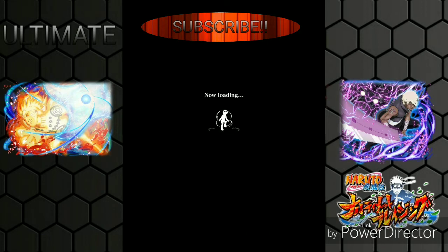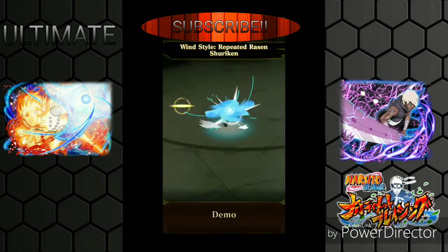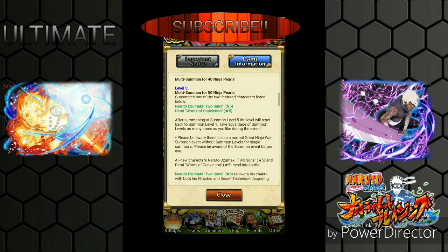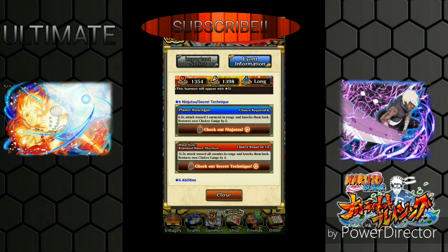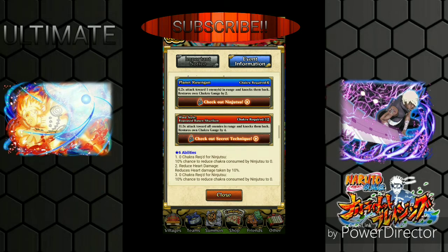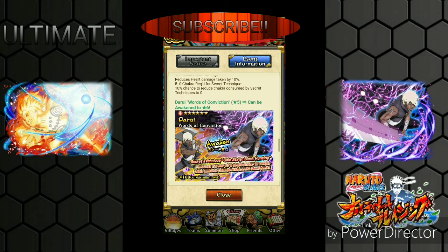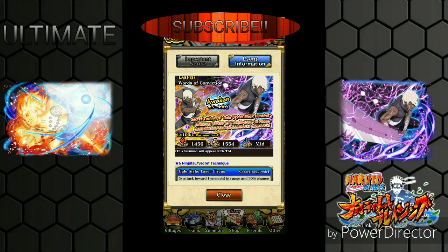His abilities include zero chakra cost and reducing heart damage. Now we have Darui - Words of Conviction - with 1456 health and 1554 attack, mid-range, hard type. Decent stats for mid-range. His jutsus cost four and eight chakra, while Naruto's cost six and twelve.